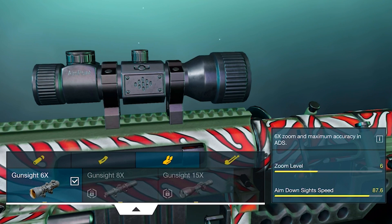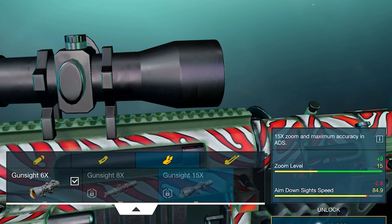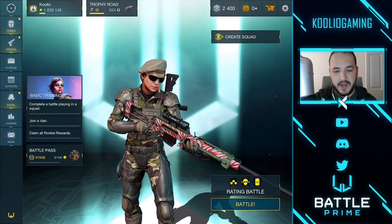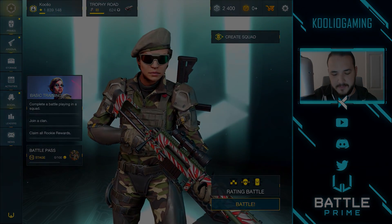I use the six times scope for the gun sight mainly because it allows you to aim down sights a lot quicker than any of the other ones. The zoom level does increase on the others, but even on the larger maps, the six times zoom is just perfect anyway, and I really want that quick aim down sight speed because I'm trying to do really quick shots. The only other thing is the bipod for the Interceptor. So let's jump into a match and see if we can get some sweet kills using the Interceptor.